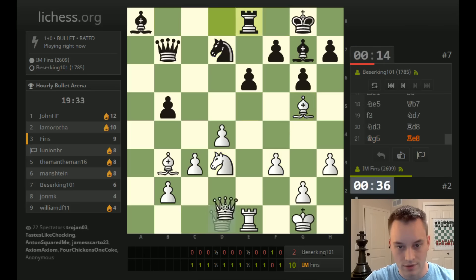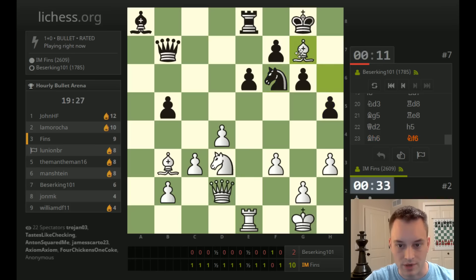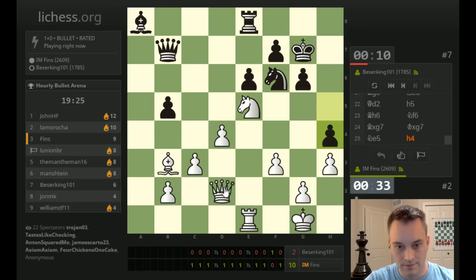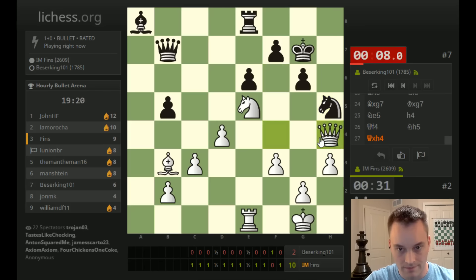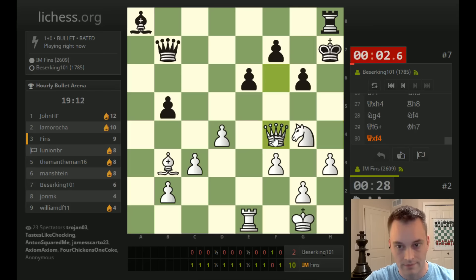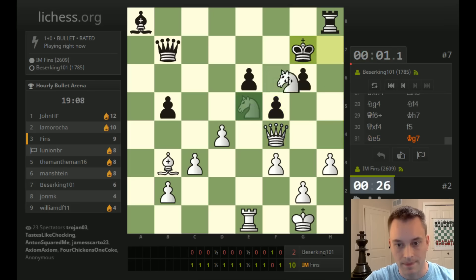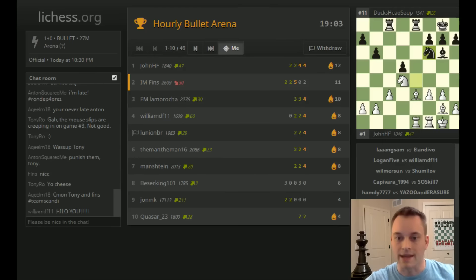We're up a solid pawn here against our esteemed opponent Mr. Berserking. He's trying to mate on g2 — we're not going to allow that. Let's bring the knight back just to bother him, go attack that rook too. Still up a good pawn. Queen f6 is now an idea at all times — check, go pick up the knight. We'll bring this up and sack away. Okay, we win that game, but we've lost our fire.